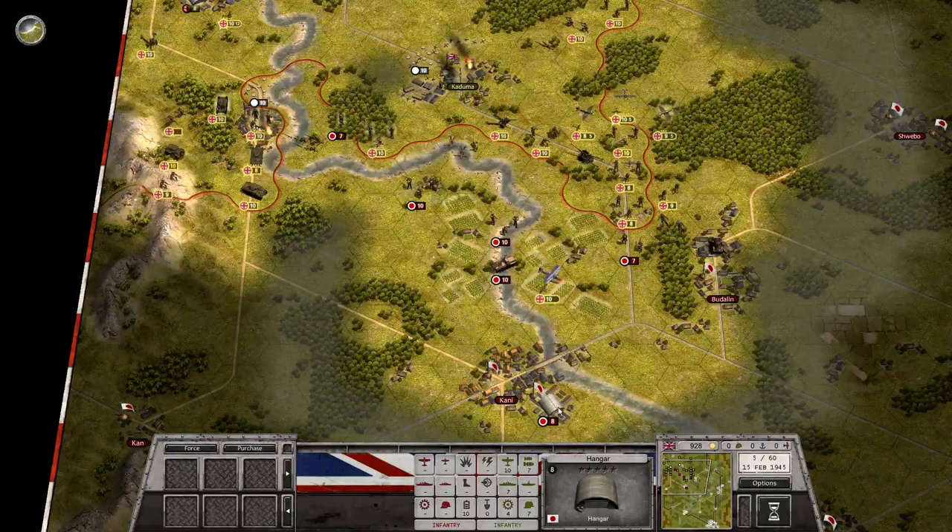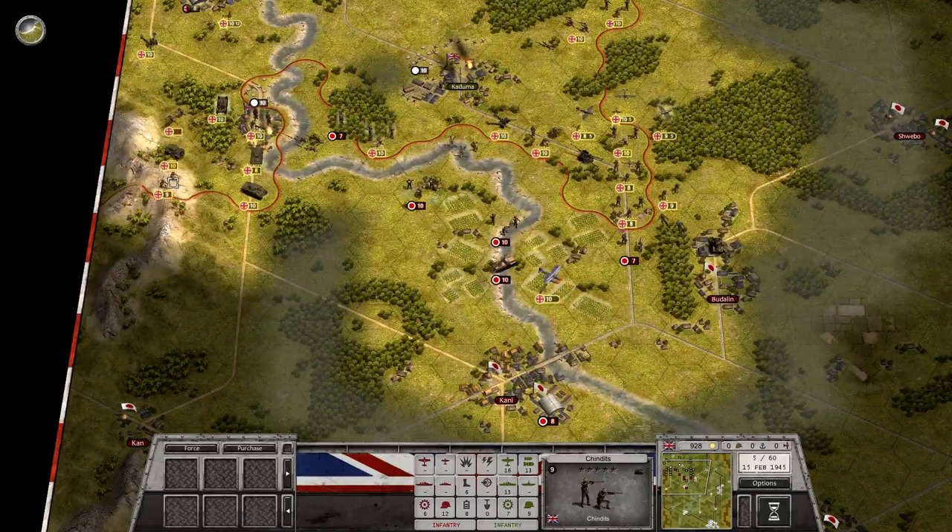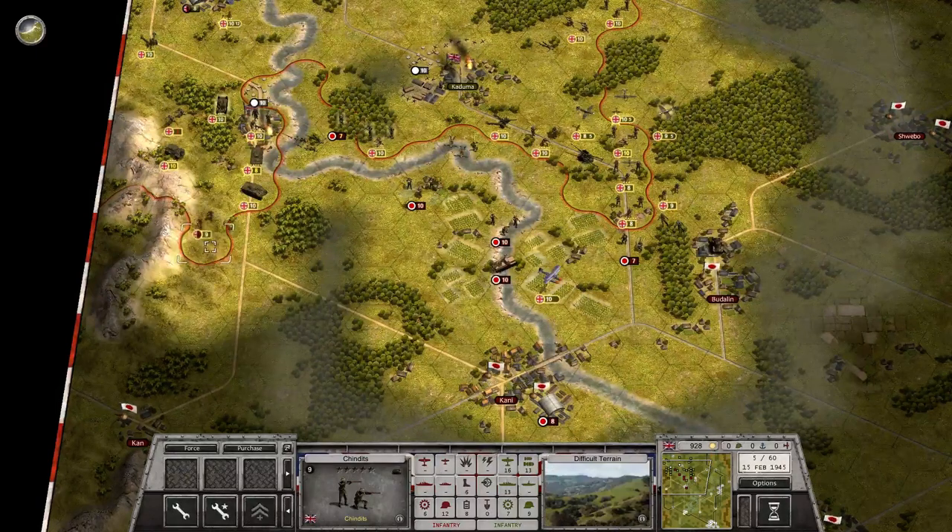The enemy fighter is replenishing back to full strength — I'll just wait for it to come back up and then throw my fighters at it. Get the Chindits down the hill.